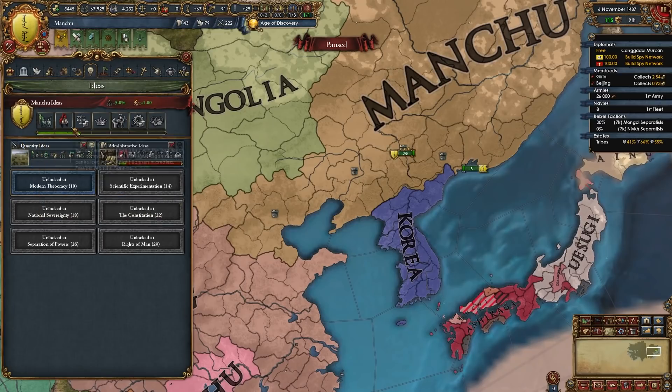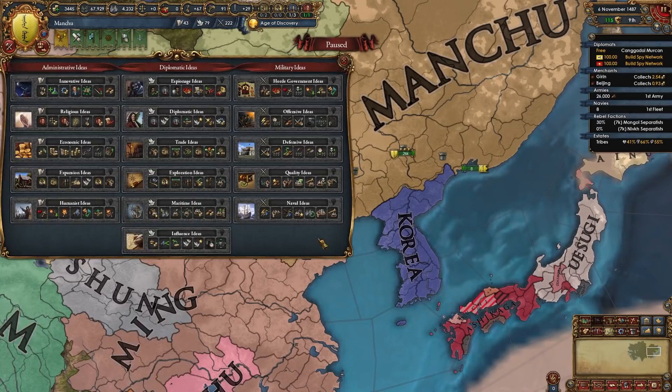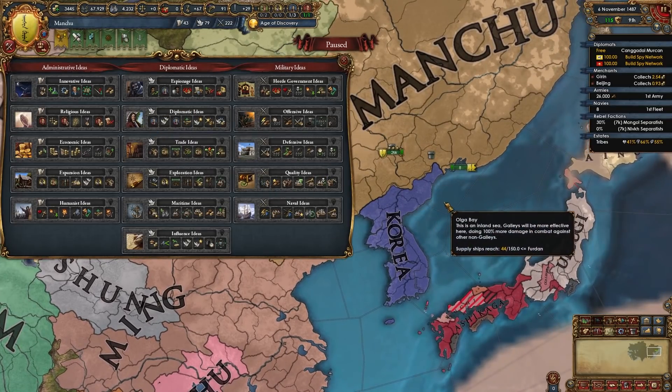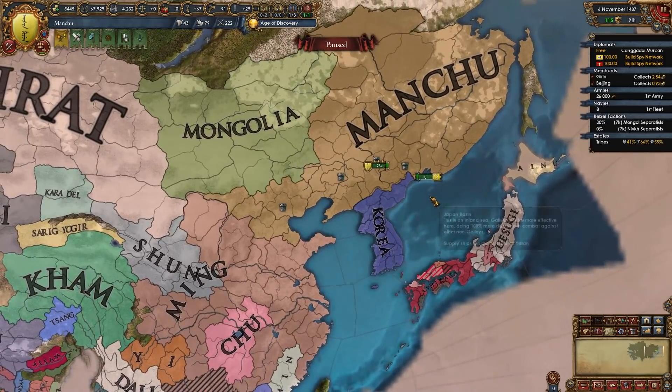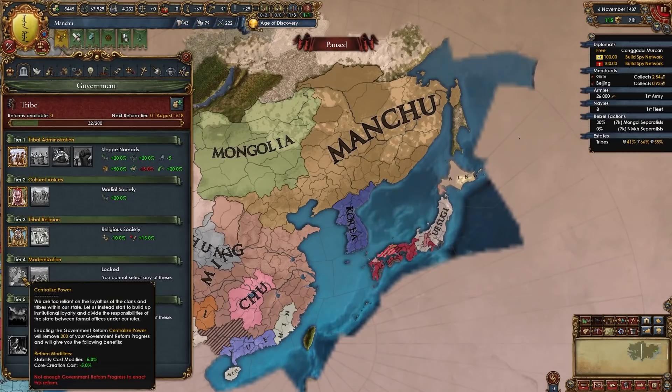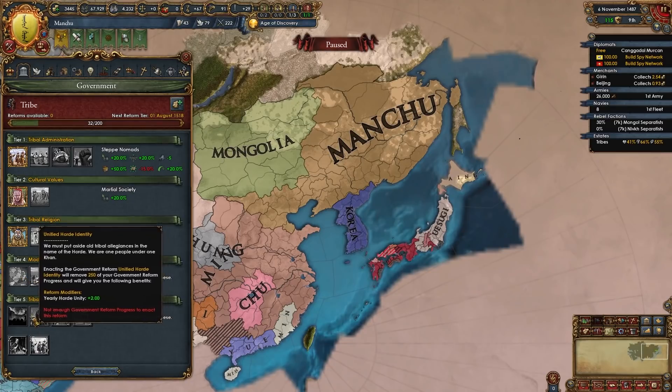Our first idea group was Quantity, our second was admin ideas. After that I recommend offensive or quality for your third idea group, and for your fourth take diplo. After that it's pretty much your choice as Qing depending on what you want to do. If you're still Manchu by this point, for tier four I recommend centralized power, and for tier five take barbaric despoilers.